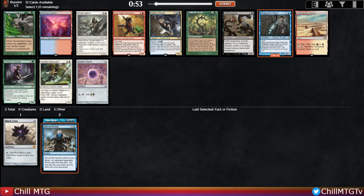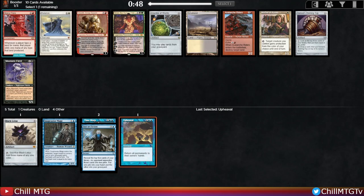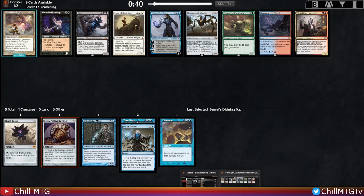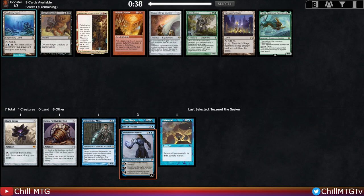After picking up Time Warp and Fact or Fiction, Snapcaster Mage is looking really appealing — would love some cheaper spells to couple with it. Going into pick five there's an Upheaval, maybe we're doing this artifact or ramp thing. It's a very strong blue spell and the rest of the pack isn't our direction, so we'll take it. Then pick six has no blue cards, but a Sensei's Divining Top can really help us find what we need. There's a Tezzeret too — not sure that's our direction since we don't have many artifacts, but I'll pick up the Tezzeret as a hedge.